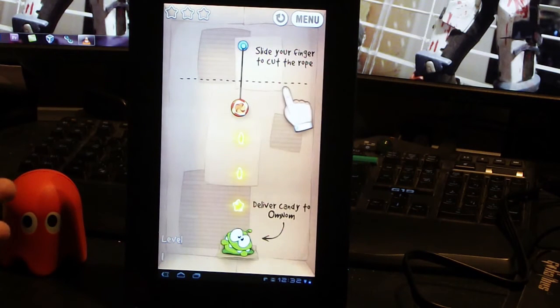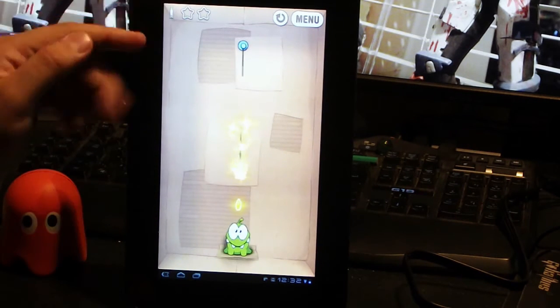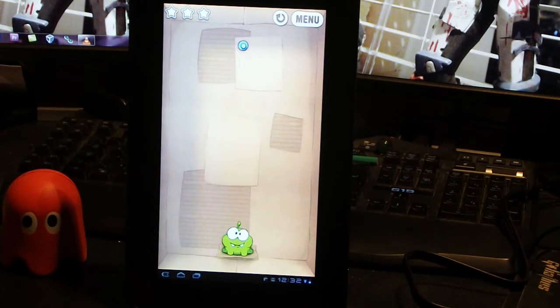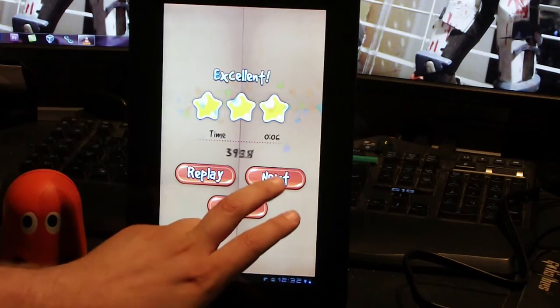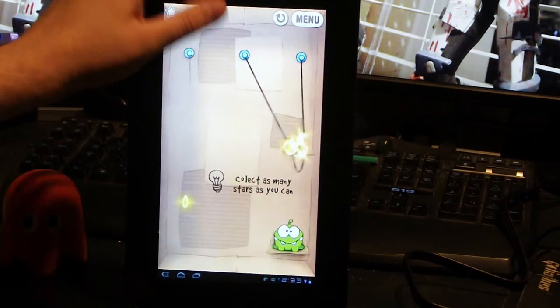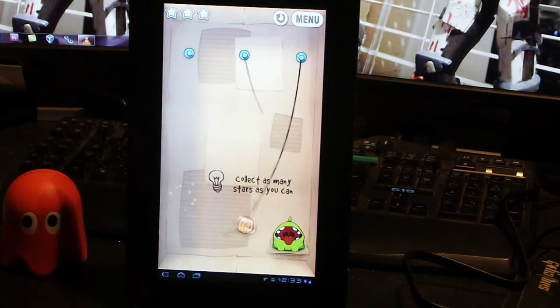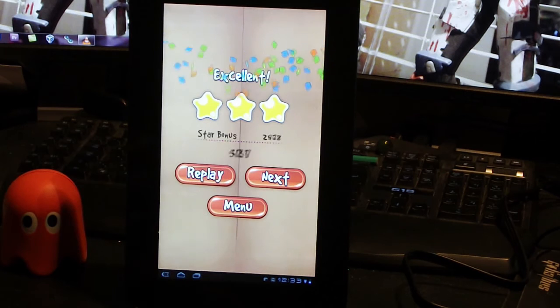The graphics in the game will blow up or shrink down depending on what device you've got, but the premise is the same. You cut the rope, you move the candy, you collect the stars and you feed them. Simple as that. The levels do get progressively harder, and if there's a new trap or a new device to catch you out it usually tells you on screen how to use that device, so it's not going to leave you in a lurch with random bits on the screen that you don't know how to use.